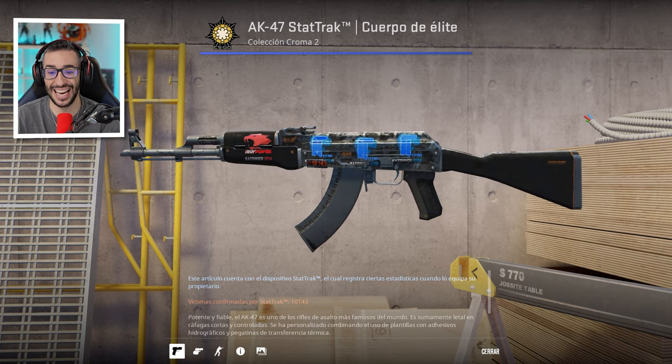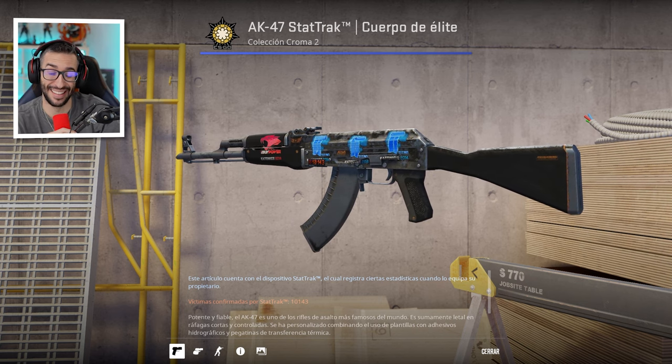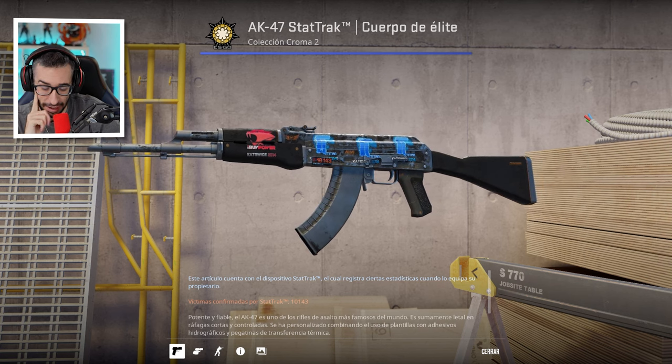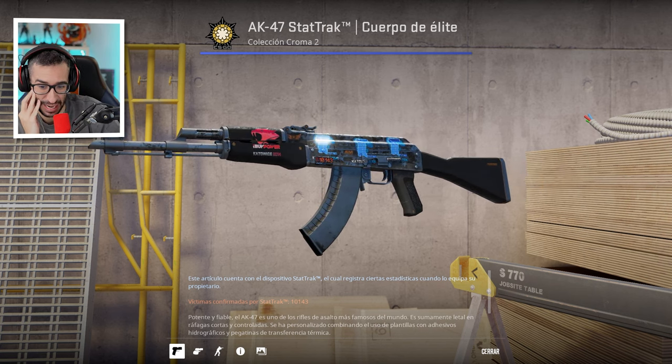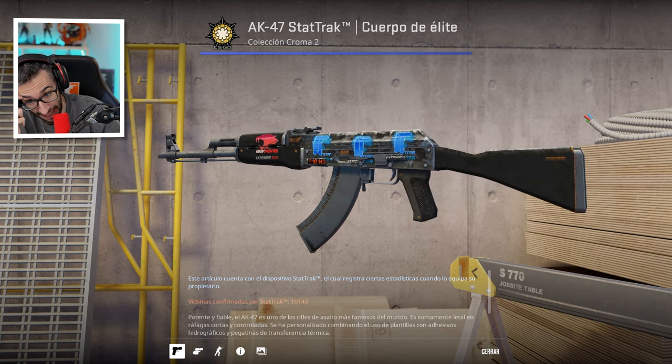Here we have an AK Elite Build with three Titan stickers — also another sticker worth 60,000 euros — and one Ivy Power sticker. I'll be honest, I like this one quite a bit more than the previous one, and it seems like the guy actually uses it. He has 10,000 kills with this Elite Build.